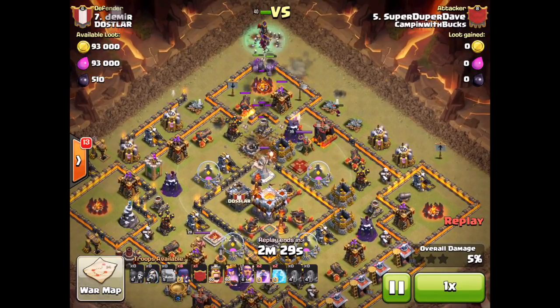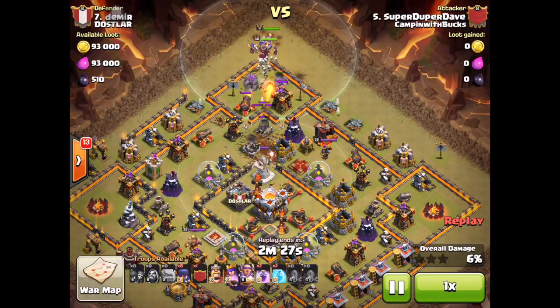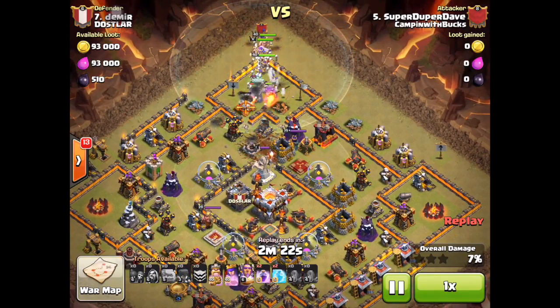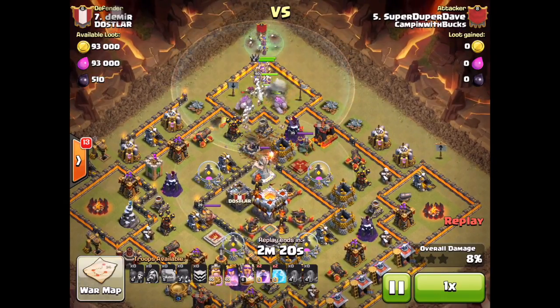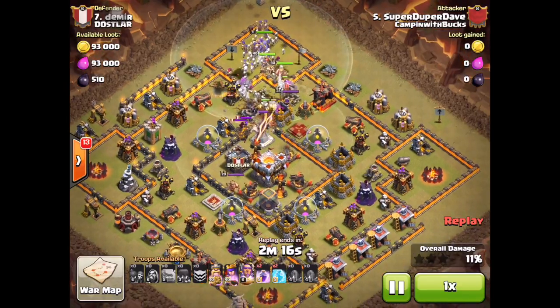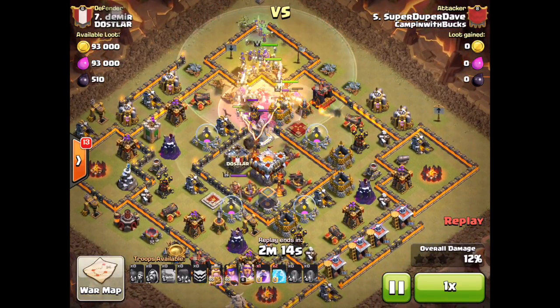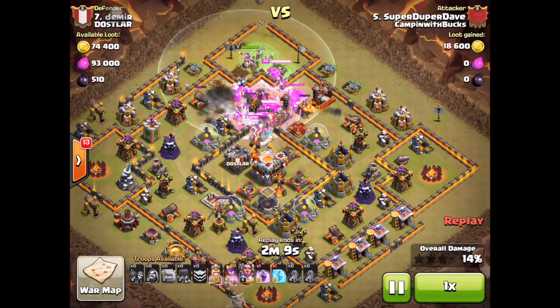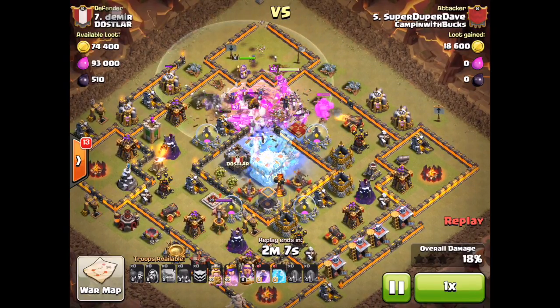So when he drops his witches, they will all funnel to the center. Some of the biggest problems involve funneling the witches to the core, and without that, half the witches would probably have gone to the side. Then he drops all his troops and uses his first rage spell.